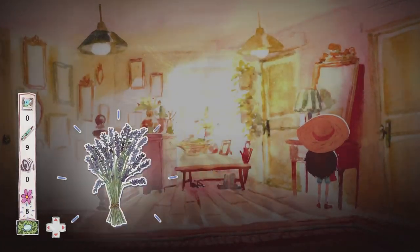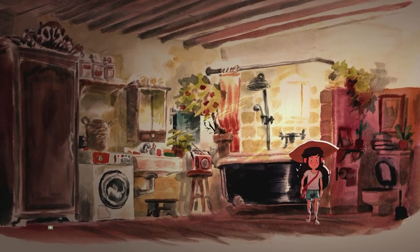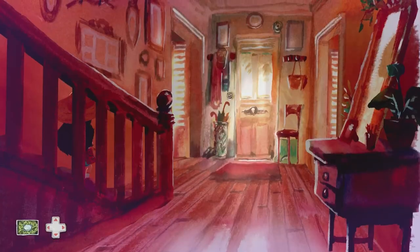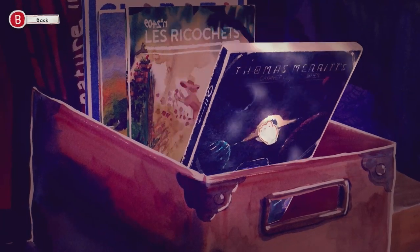Head inside the bathroom and find sticker number 8 near the bath. As it's a new day, we'll use the toilet. Then head downstairs to collect more collectibles. Head into the second bathroom and interact with the box of magazines — you'll find tape number 2, and if we pull the magazines towards us we'll find our second word.